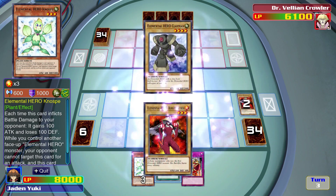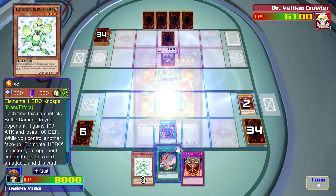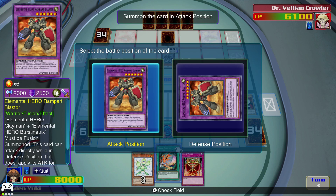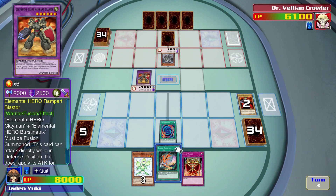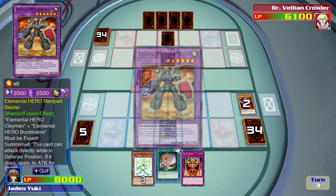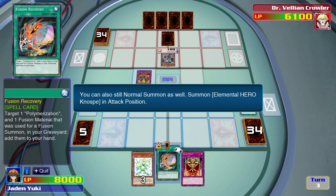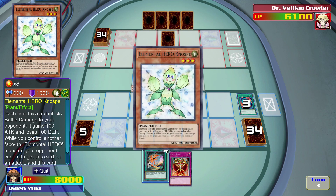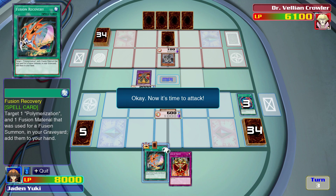Now let's perform a fusion summon — activate Polymerization. We'll use Burstinetrix and Clayman. The hero rampart blaster... I didn't even know this was a card. Elemental Hero Nosphi? I've never seen that card in my entire life. We want attack position — Nosphi in attack.